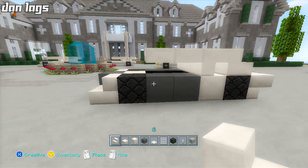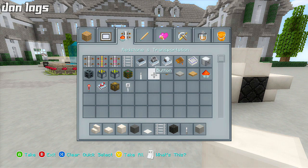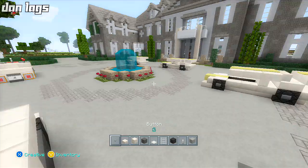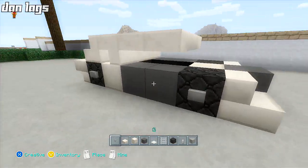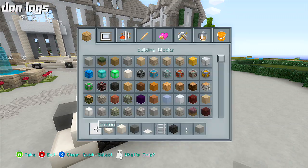Now we're going to start adding some differences between the two cars. I'm going to get out some buttons and place them on the sides of the tires as little tire axle details — it's not perfect but it's Minecraft. Then I'm going to add some cool stuff to the top.